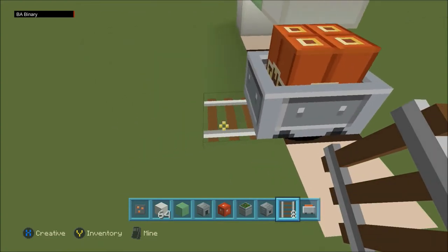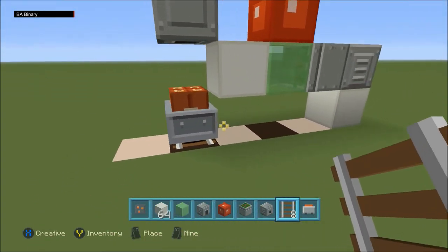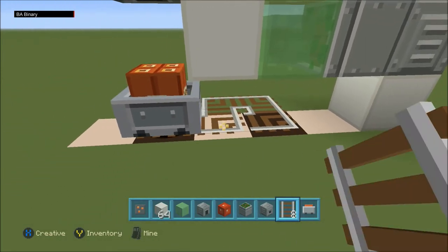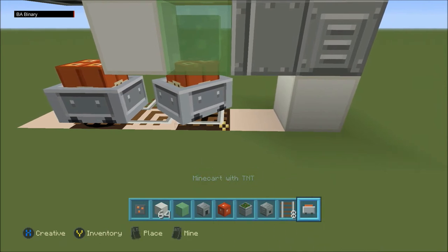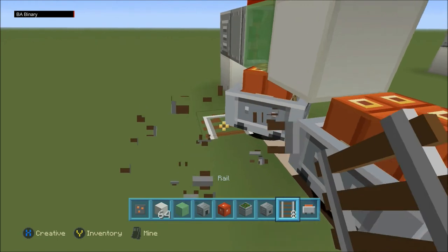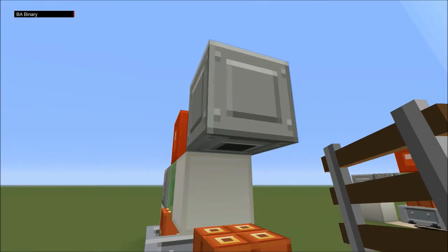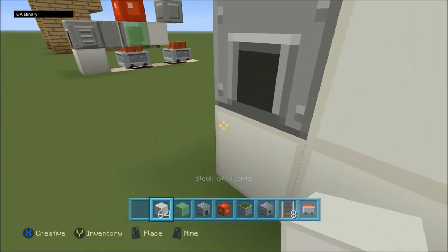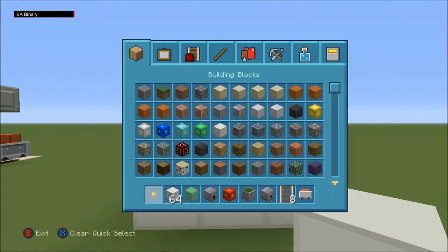Break that rail right there and place it back. It should look something like this. Right here, you're going to place four rails like this, and do the same thing. After that, all you need to do is place in the fire charge, like so. Make it look all pretty on the outside however you want it. And then you are actually completely done.